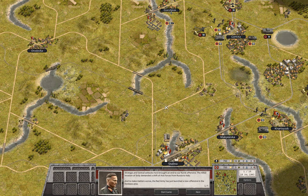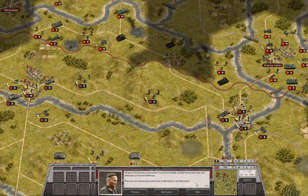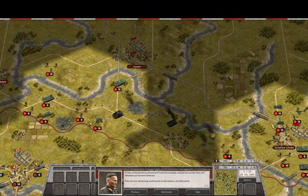That will cost you about 35 to 40 euros. This is the first scenario playing at normal difficulty, I think it is called Major, and we are at the briefing. There are some setbacks in Russia — the offensive at Kursk was cancelled because the Allies invaded Sicily and there were counterattacks by the Russians. The Red Army just launched a new offensive in the Donbass area, where we are right now. Armies of the Soviet South Western Front have already crossed the Donets River and defeated our forward defenses.